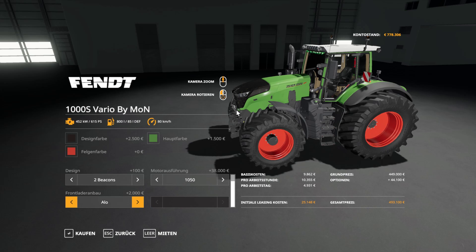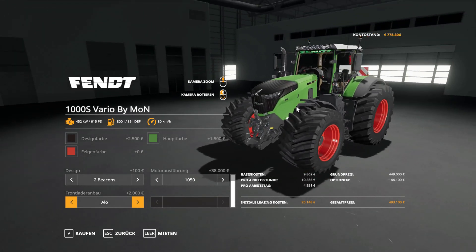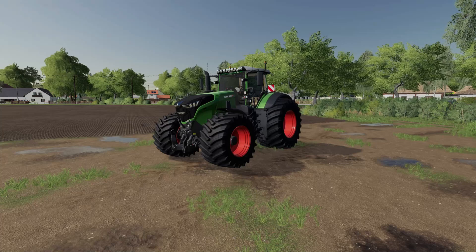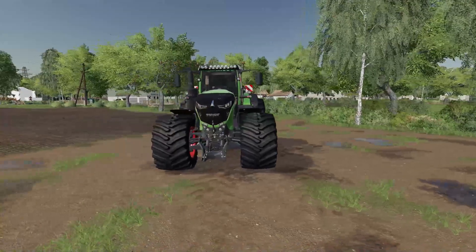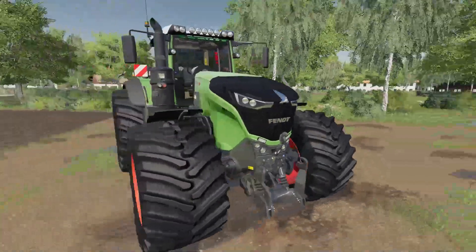Im Prinzip war das jetzt auch schon alles hier mit den Einstellungen. Wir gehen jetzt auf den Vorführplatz. Da sind wir angekommen und fangen an, uns den guten mal anzuschauen – von vorne und von hinten.